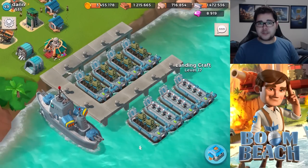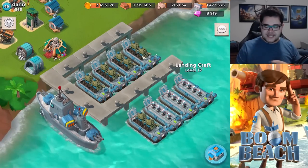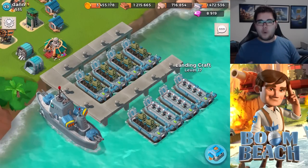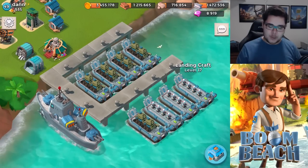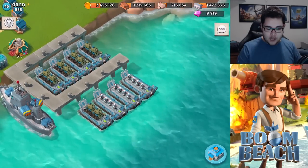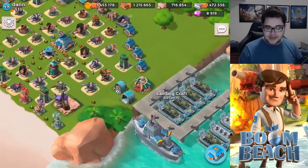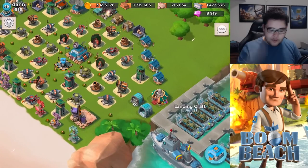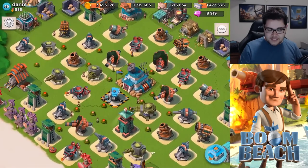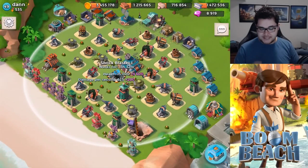For landing crafts, my standpoint is before you move on to really big things, get your landing crafts up to level 17 — it will allow you to carry seven warriors per landing craft, which really helps you out. You did a great job upgrading the final landing craft all the way up to at least level 15, which shows you've been on headquarters level 20 for a little while already. That being said, let's take a look at your defenses.